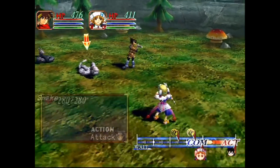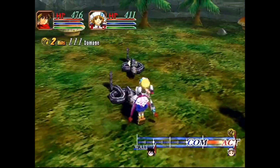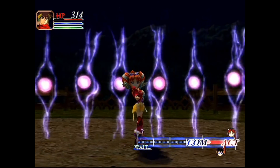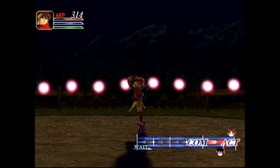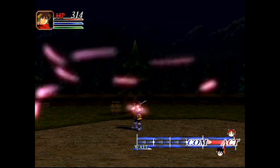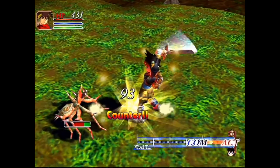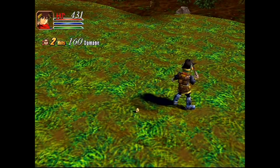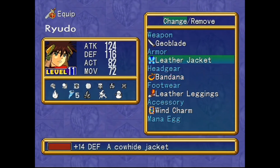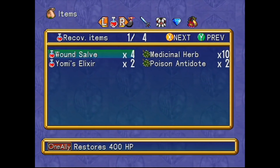As a sequel to the beloved PlayStation and Saturn classic, Grandia 2 manages to retain many of the aspects of the original that made it so memorable, mainly its outstanding characters and battling system. The battle system once again revolves around something known as the IP gauge, which depicts each character through a small image. Once the character reaches the end of the gauge, it is their turn to attack. This system allows for the flow of combat to constantly remain engaging, and goes a long way in making each encounter all the more enjoyable.